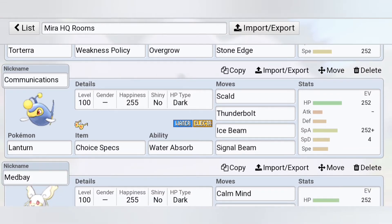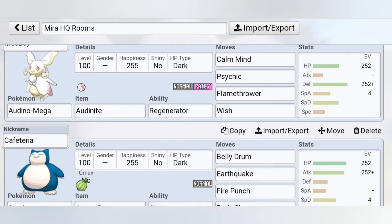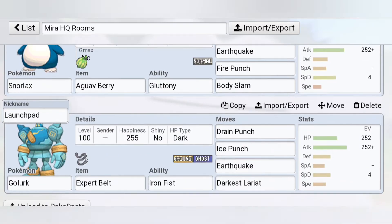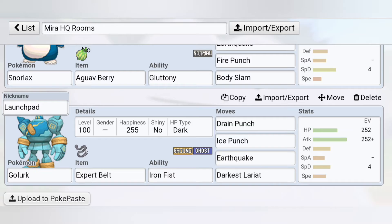Communications the Lanturn — there are not really a lot of rooms in Mira HQ, so forgive me for using this. It can also be Electrical or Office, to be honest. And Specs the Skull — Thunderbolt, Ice Beam, Signal Beam — pretty decent.